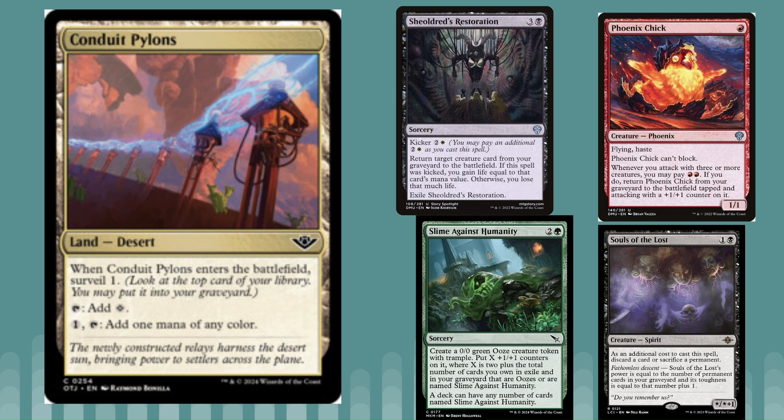It comes into play untapped and it's also a desert, which matters for that big worm from earlier. You can use the Rattleworm's second ability to search out this land and get a surveil off it. Any deck that uses the graveyard is probably going to run a few copies of this depending on color requirements — a reanimator deck, Sheldred's Restoration, Souls of the Lost decks that care about permanents, Slime Against Humanity-style decks — those are all going to want these.